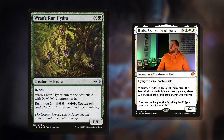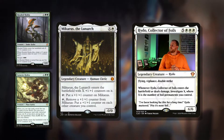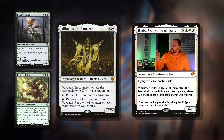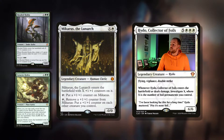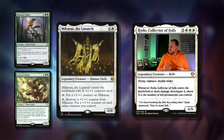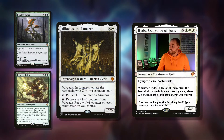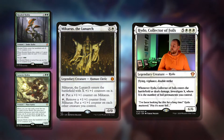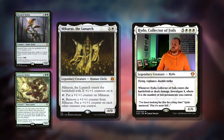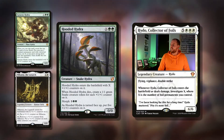Mikaeus, Lunarch is another great example of this sort of effect — it's got different modes to it. One white and X for a 0/0 that enters with X +1/+1 counters. You can tap it to put a +1/+1 counter on himself, so he just grows himself as well as maybe our commander putting counters on him. Or you can remove a +1/+1 counter to put a +1/+1 counter on each other creature you control — if we've really spread out with all of our tokens, that ability is phenomenal. It just works so, so well. Mikaeus, Lunarch — great little include.